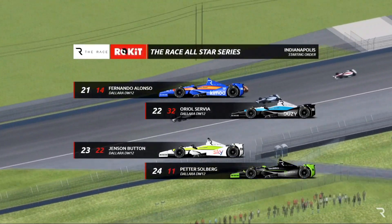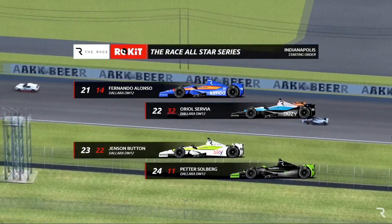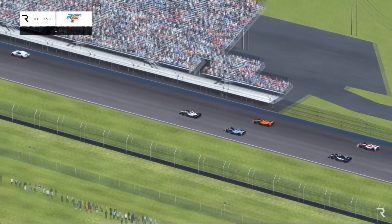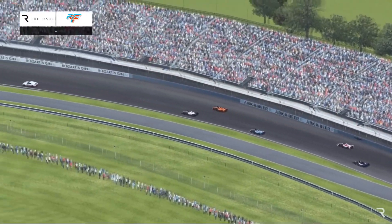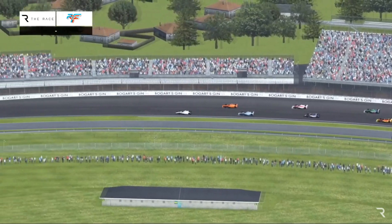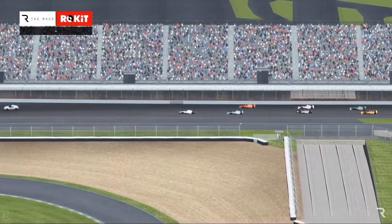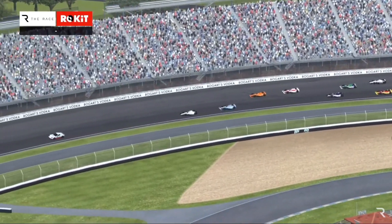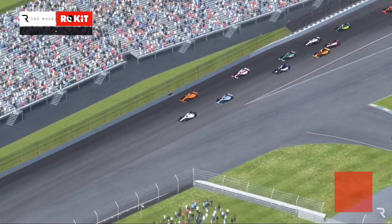Alonso, Servià, Button, and Solberg are at the back end — they have their work cut out. As we saw in Race 1, there's very little opportunity to move up quickly on the oval. They come through the final turns and the field is ready to go. Look at that front row — they're lining up over one of the tunnels. Now we take a look at the start/finish line just ahead — interesting how they've staggered themselves.